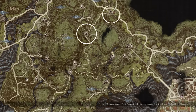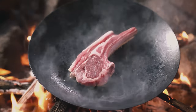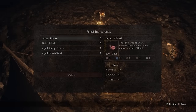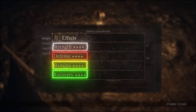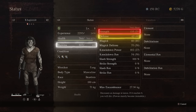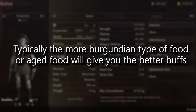Use campfire spots as much as possible with a proper camping kit and you can adventure for a very long time without having to return to town. But while setting camp is nice, you want to make sure not to skip dinner — mistake number three. In this game you get great buffs when you eat at campfires, and there are different levels of benefits as indicated in the menu. The buffs cooking gives you include more damage, more defense, more stamina, and faster recovery rates. Typically more Burganian-type or aged food will give you the better buffs, so keep an eye out for those.